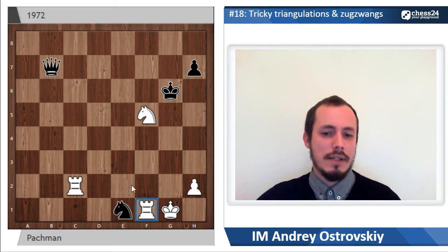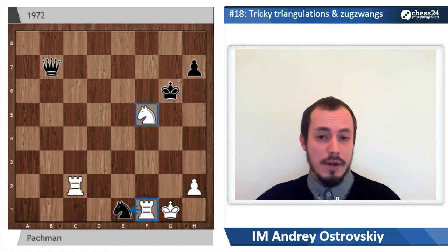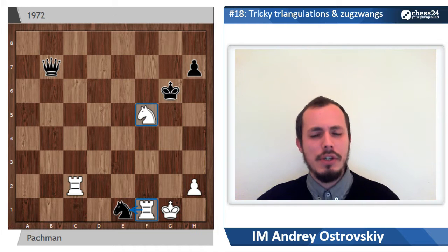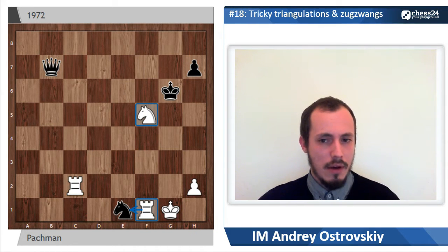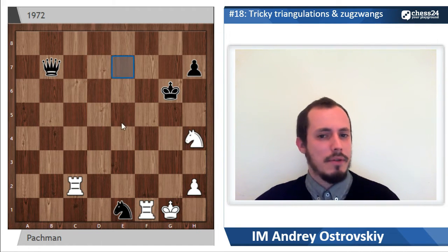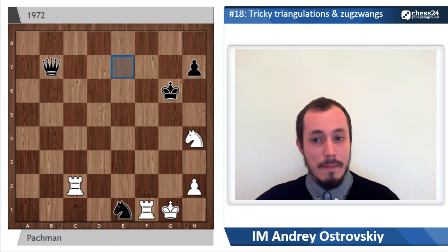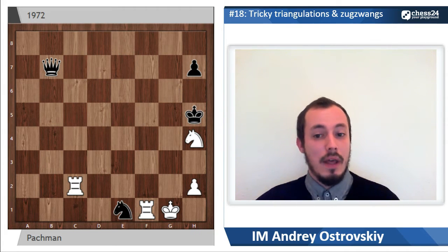The rook is a bit overloaded — it wants to take on e1, but at the same time it is important to protect the knight. So white has to continue with another check, and it is only one: knight to h4. The e7 square was controlled by the queen, so king goes to h5 now, just getting closer.